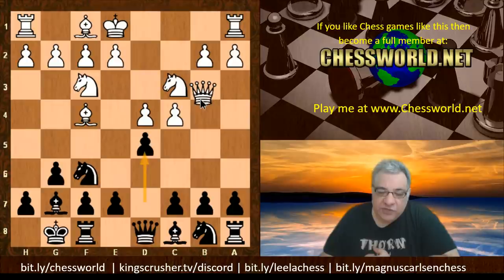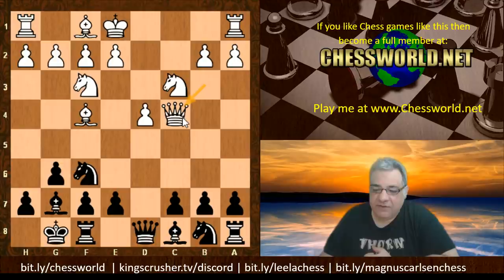Queen b3, which is transposing into the Russian system where the Queen is putting pressure immediately on d5. White gets sometimes a very nice pawn center after d takes c4, Queen takes c4. There are swings and roundabouts here - although white has a nice pawn center, the Queen might be subject to tempo gains.